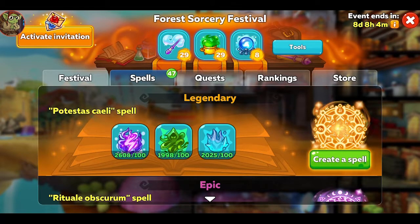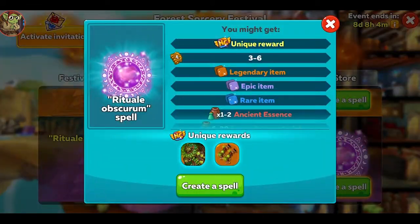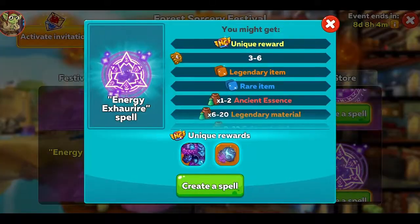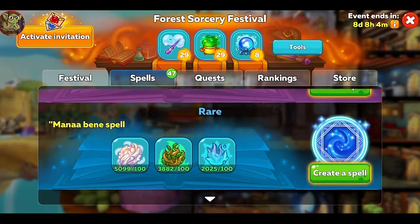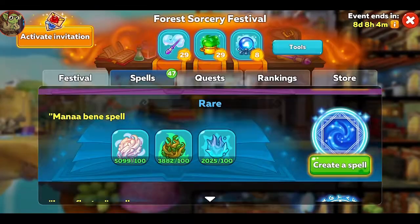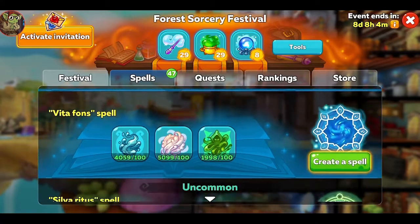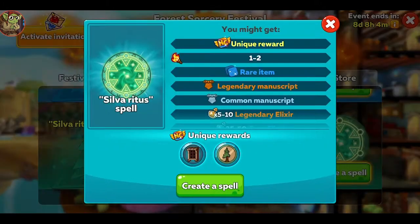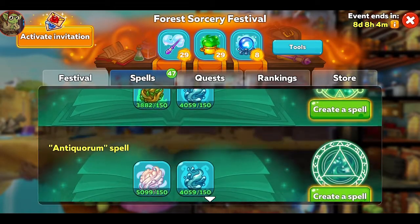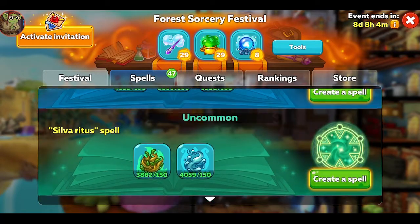Chests have the usual low drop rates. The different spells all have different unique items that can potentially be inside, so you're going to want to start with the chests that have the items you want most. I'd be opening these throughout the event rather than waiting until the end. This way you can double up on the tools that give the seals you need most for those last missing items. Heavier players will probably consume all their tools regardless. Everyone should pay attention once they've gotten the unique items from any particular type of spell — not to open any more of that type.